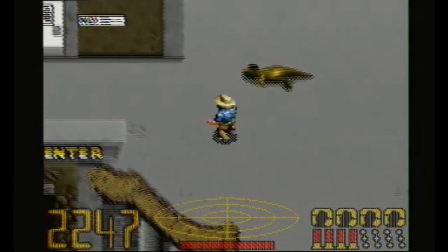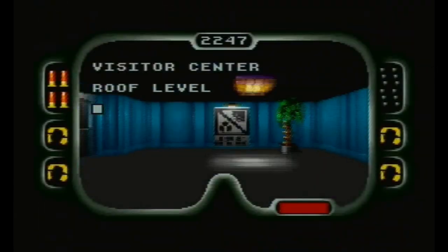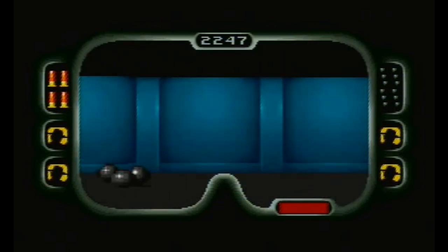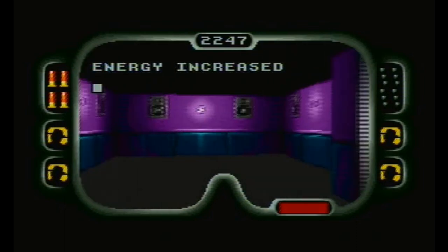There are various buildings to navigate, with the visitor centre being one of the first you encounter. Within lie all sorts of Jurassic terrors, along with some eerie screeching sounds to evoke an atmosphere of unease.